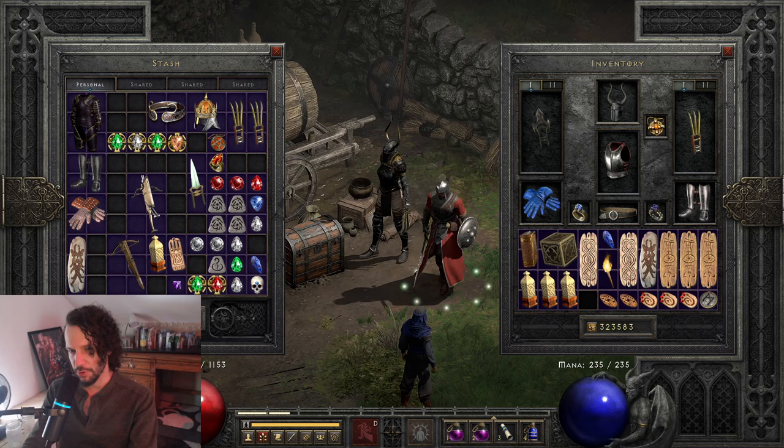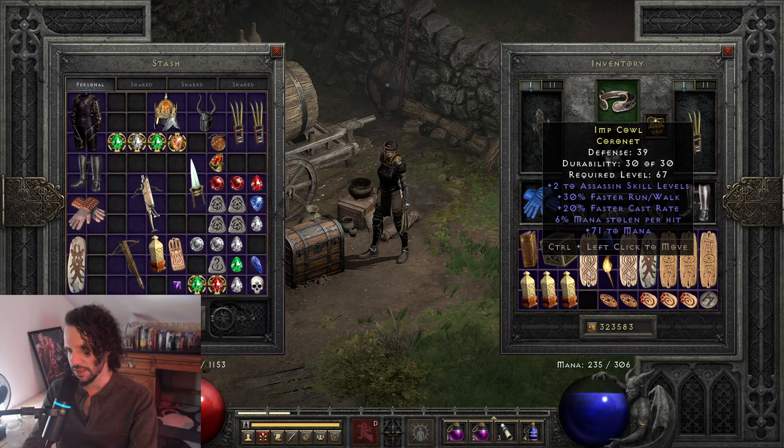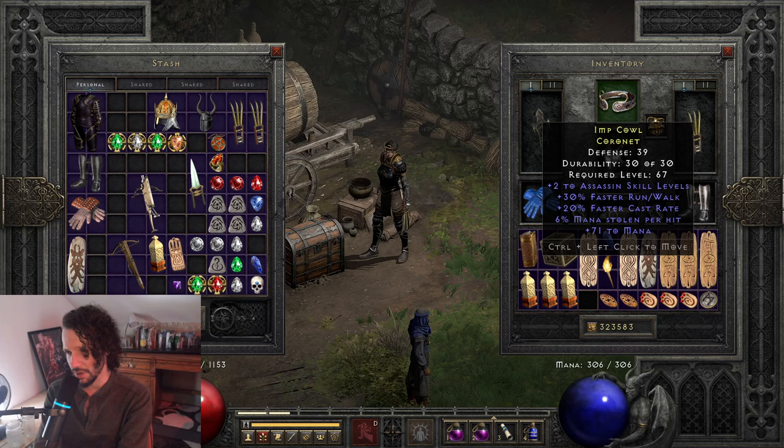For the helmet we've been going G-Face. I do have a couple other helmets in the stash. I shopped one — 3 to Shadow Disciplines for pre-buffing the Shadow Master. I also got this as a donation from Yoakim: 2 to Assassin, 30% faster run walk, 20% faster cast, 6 mana stolen, and 71 mana. You can really fly with some faster cast with this thing on.